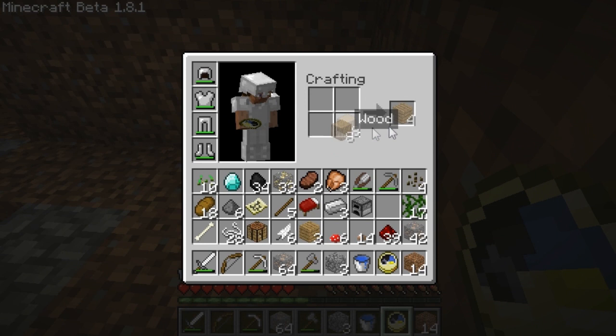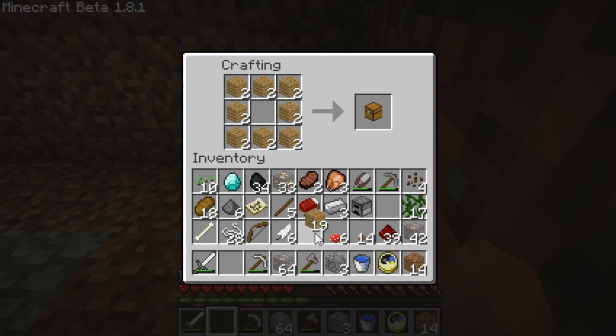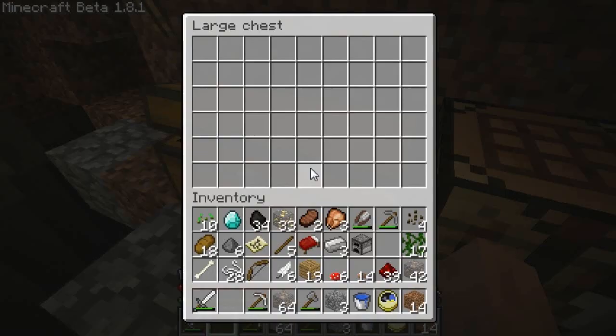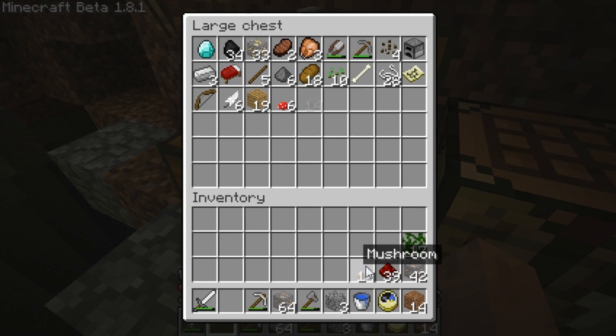And wood. Throw down the crafting table. 1, 2, 3, 4, 5, 6, 7, 8. Couple of chests. And just safely put this stuff away for now and then grab what I need.